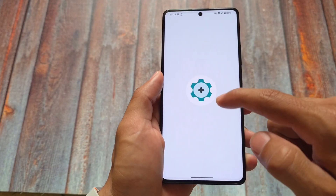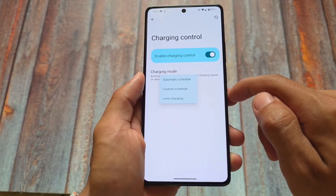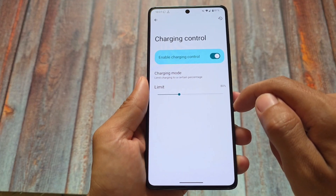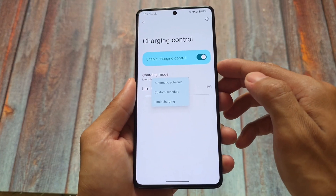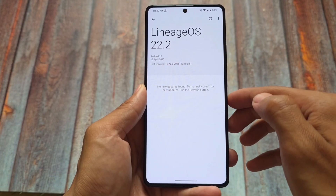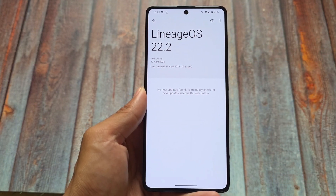Another addition in this update is charging control — you can now limit charging directly from LineageOS. LineageOS generally focuses on stability rather than heavy customization, but since this release is based on the QPR2 update, the main focus was on QPR2-related changes. The Mods feature is one of the main highlights; most other things like OTA updates were already present.